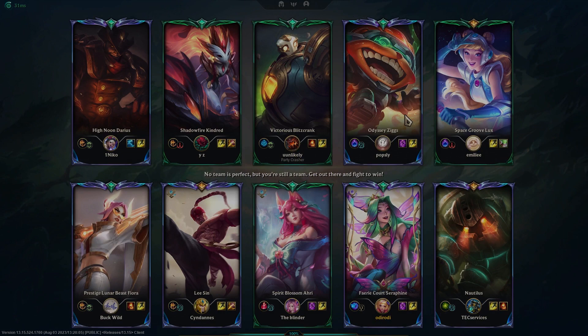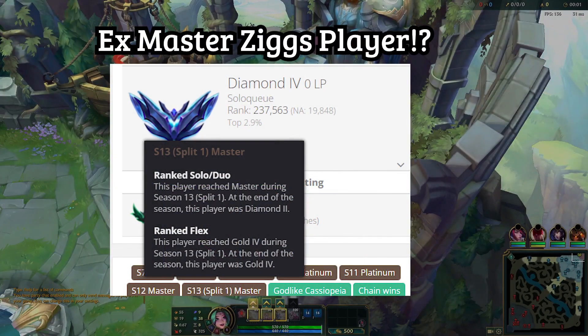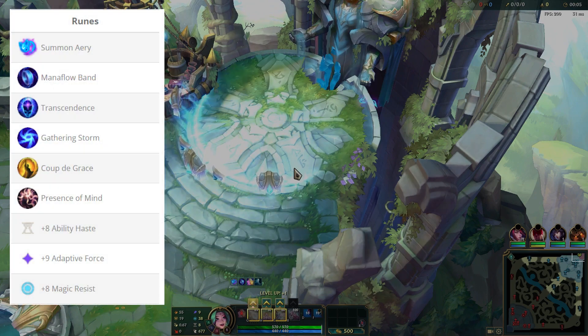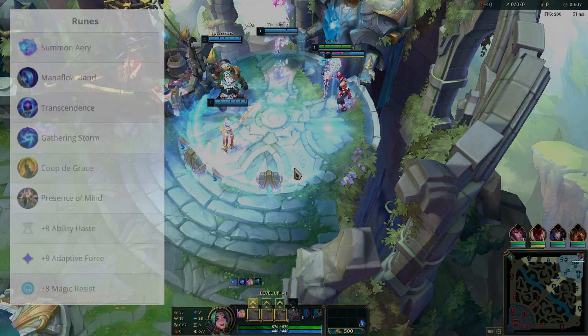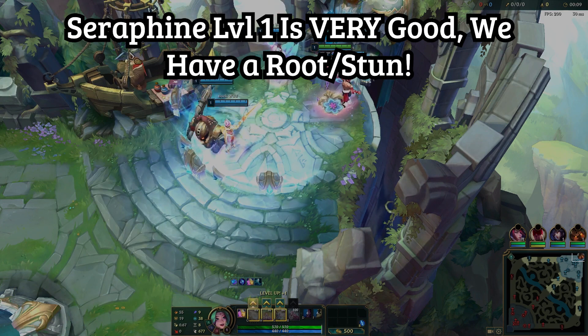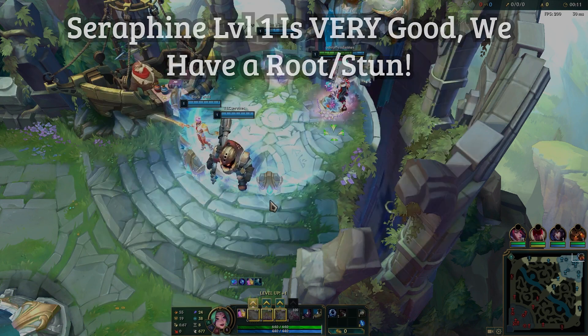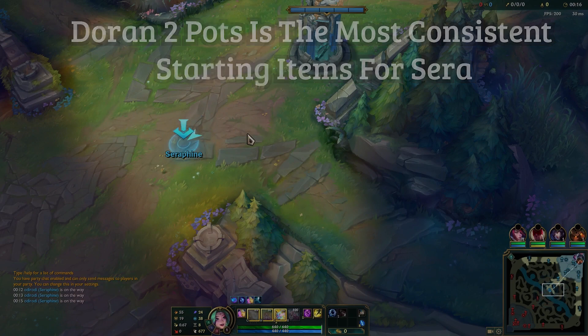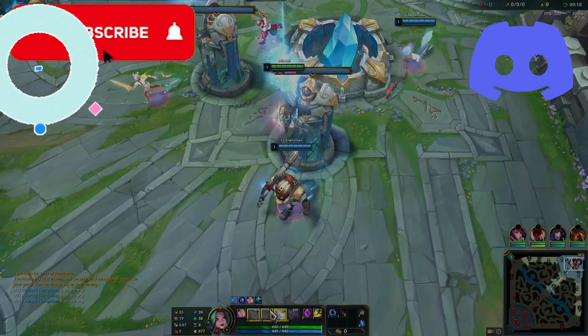Hey everybody, Odie here, and today we're up against the Ziggs Blitzcrank bot lane. We have a Nautilus as our support, which is our favorite support as always, and we're gonna start off by going for our level 1 invade starting with E. I start E, get my Doran Ring, two potions, and run down mid. Every single game I do this because I'm always super confident as Seraphine, especially when we have a Nautilus support with a lot of good follow-up. Our level 1 is very, very strong with Beat Drop E.